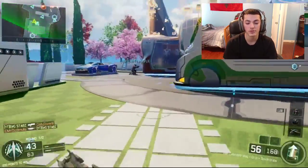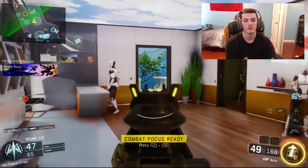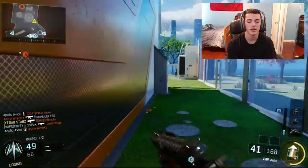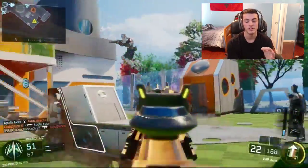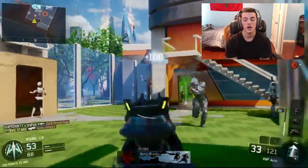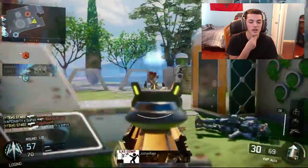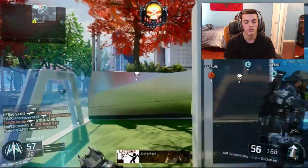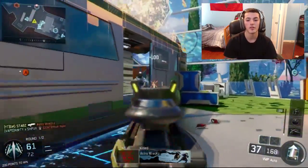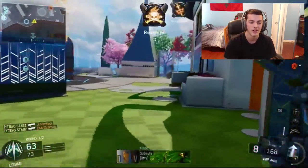For my Perk 3, I have Blast Suppressor and Tactical Mask. Blast Suppressor isn't that critical in pubs since people don't always have great map awareness, but if you're flanking or on a streak, enemies who check the minimap will spot you and hunt you down. I have Tactical Mask because I hate getting stunned. I used to run Flak Jacket, but I figured if I get grenaded I can get out of the way, but if I get stunned I'm stuck there helpless and the enemy can just run up and do whatever they want.